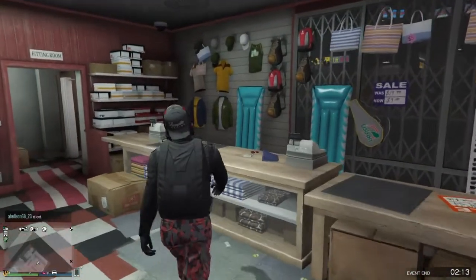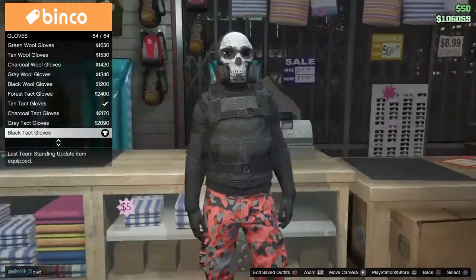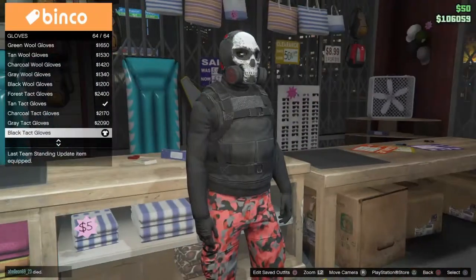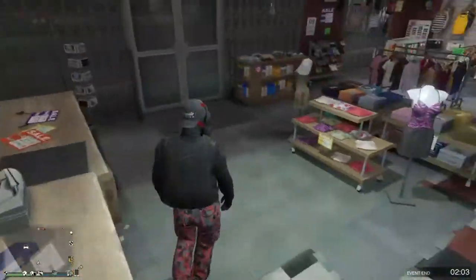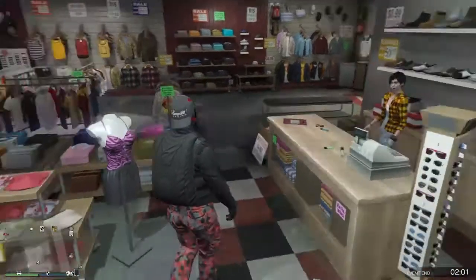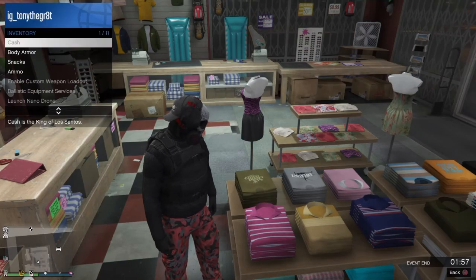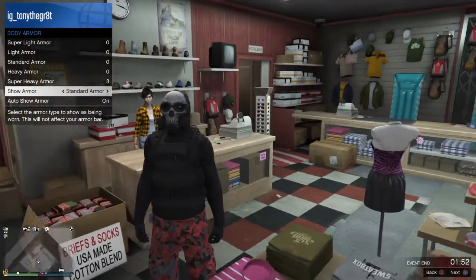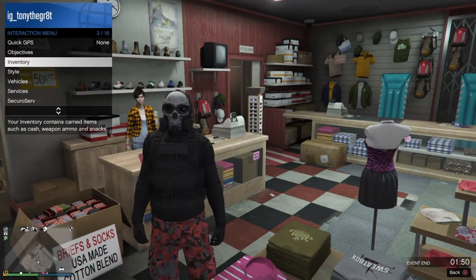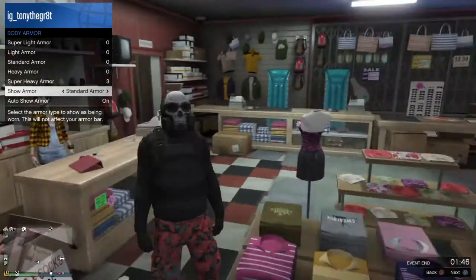Next, go to gloves and get the black tack gloves — number 64 for me. After that, go to show armor, go to inventory body armor, and in show armor set it to standard so it's black.